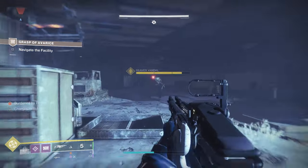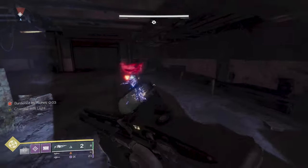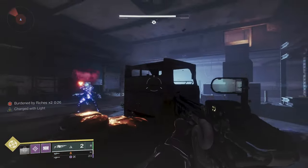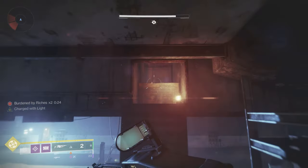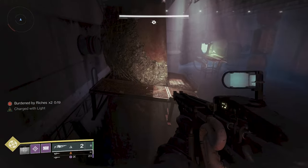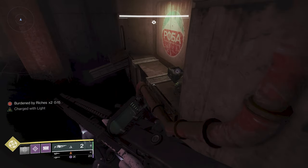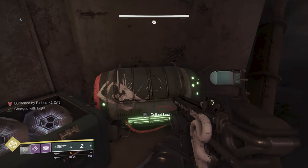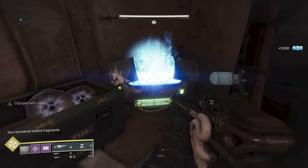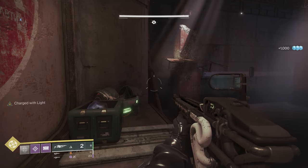The next one is when you get to this room. If you've done the first one, you'll see the Reaver Vandal again, and if you do some damage to him he's going to drop the Burden of Riches. It's in this room when you exit up through the crate above. Head through here, turn to this side, and jump over to this platform to open chest number two for the Catalyst — that's two out of three. Again, more looted fragments. The last one will be in the big circular boss phase.